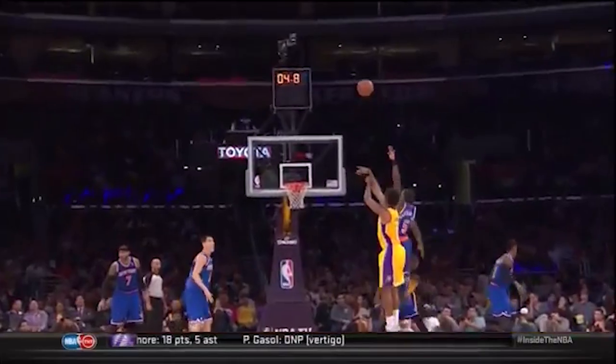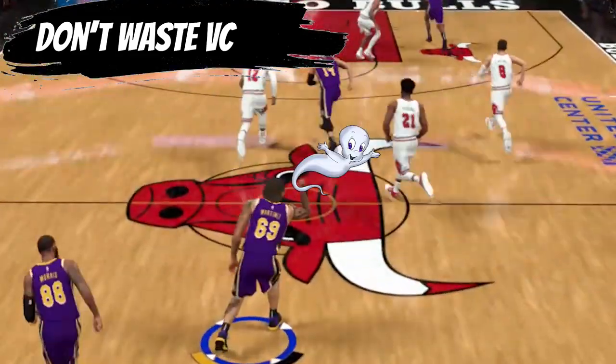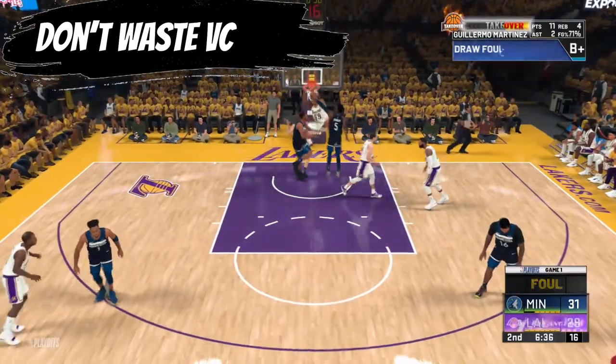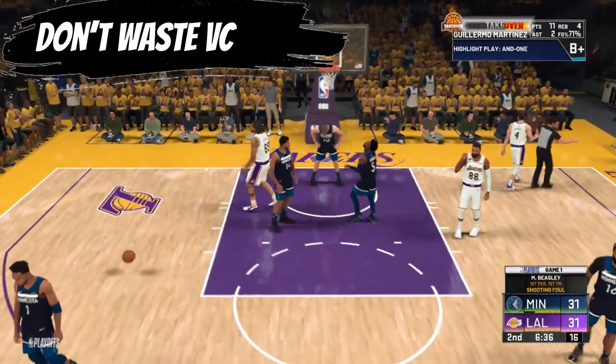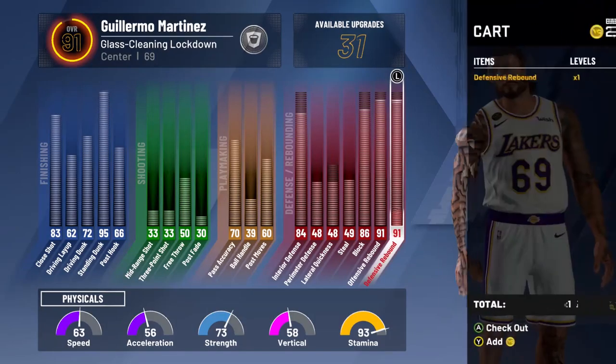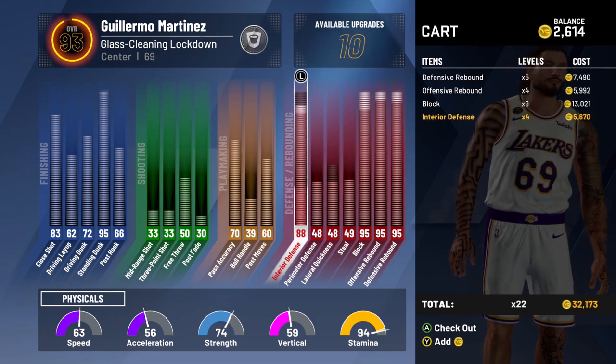Number five: don't waste VC. You don't need on-court celebrations — this isn't Fortnite. If anything, buy one dunk package that fits your style of play. For me, I bought Shaq — it cost me 2,400 VC and then I never looked into buying dunks until I was 99 overall. Early on, you will want to dump all of your VC into your stats with the highest ceiling. Those stats are the most important.